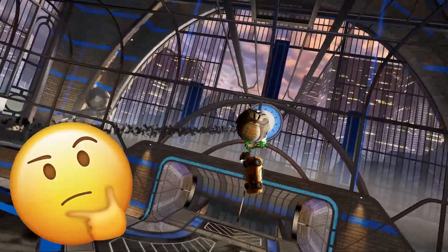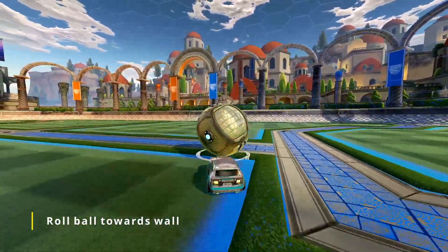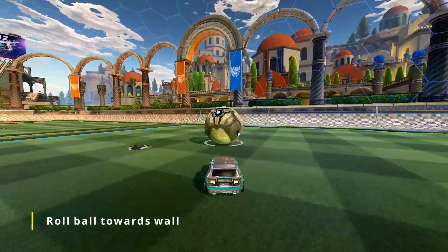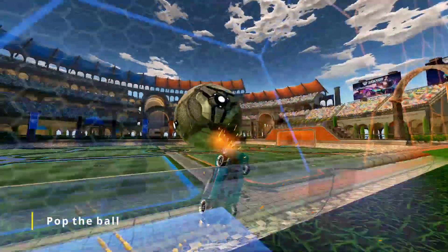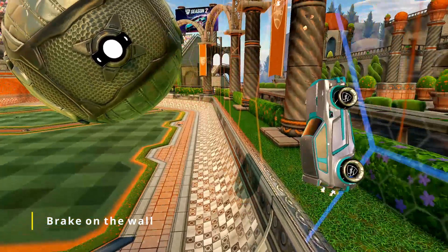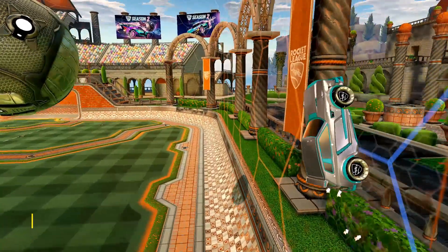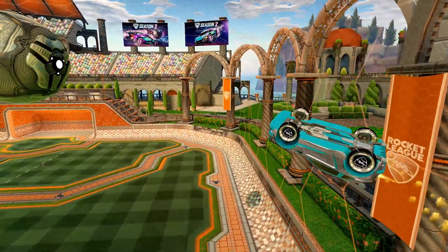What's the easiest way to get a simple flip reset? Start by gently rolling the ball towards a wall of your choice. Keep some distance when the ball is about to reach the ramp. Then speed up and hit the ball when it went past the ramp to make it pop towards the ceiling — the ball must not touch the ceiling though. Break a little to get some distance to the ball, then accelerate, boost, and eventually jump off the wall to fly towards the ball.